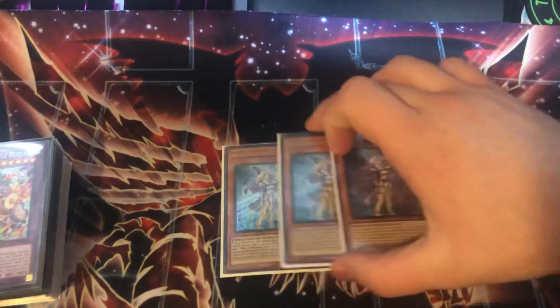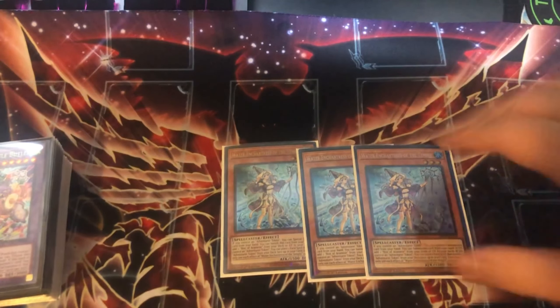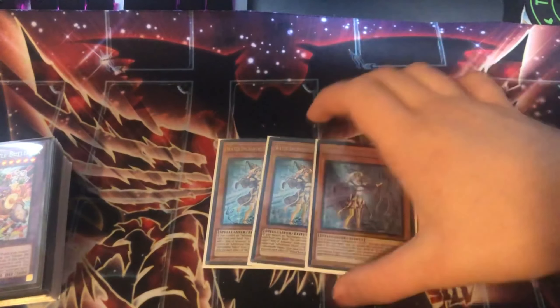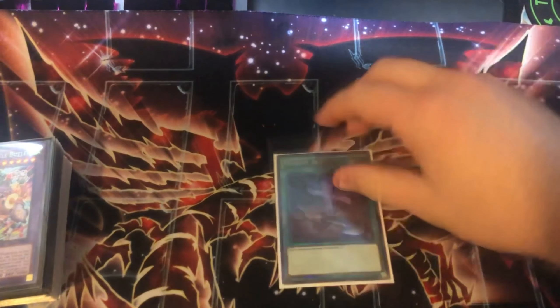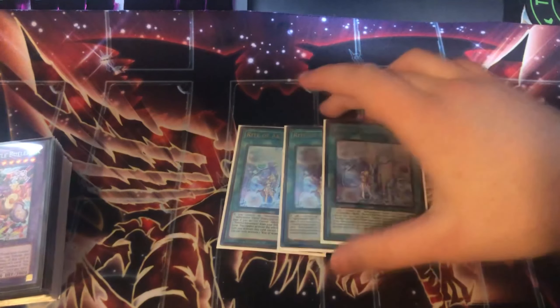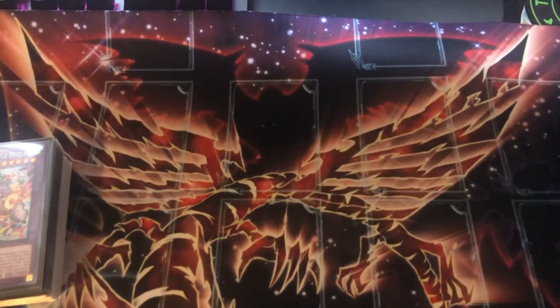Next we have the Water Enchantress engine — this is where we start to get into the expensive cards. Shoutout to the collector rare, it looks really sick. This deck is so expensive, I love it. These cards are just insane, broken in this format. We also have the one Foolish Burial to send Water Enchantress. They are just the most broken cards of the format hands down. The three Right cards are insane as well.